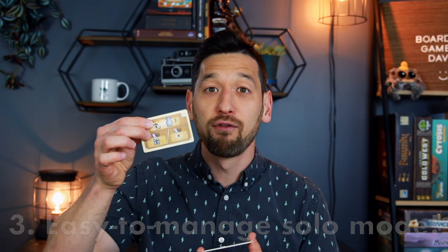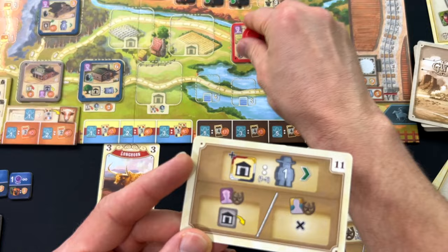Number three, the solo mode is super easy to manage. On Sam the AI's turn, you just flip a card and do what it says. That's it. It's so simple, and this is my favorite kind of solo mode where the solo AI has a deck, you flip a card, and you resolve it. Some of Sam's turns literally only take a few seconds — you move Sam, and unless his specialty is the builder, you don't do anything. He just moves, turn's over. It's so easy.